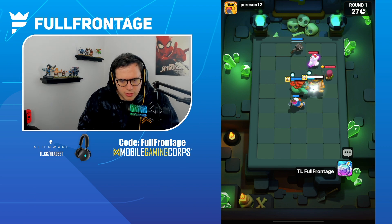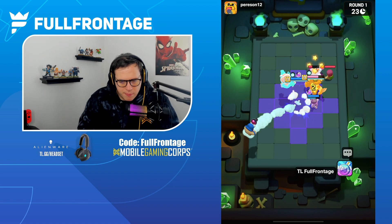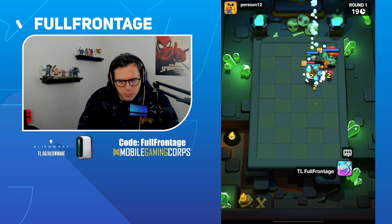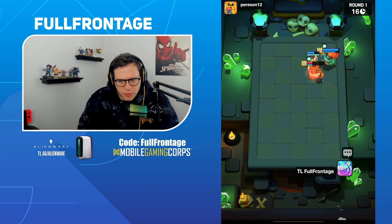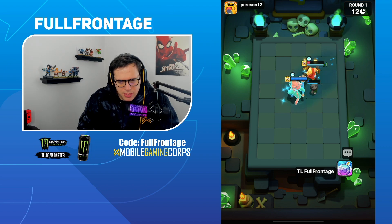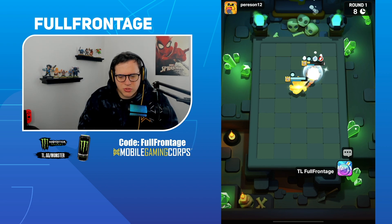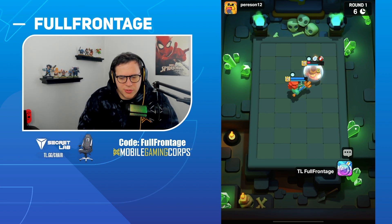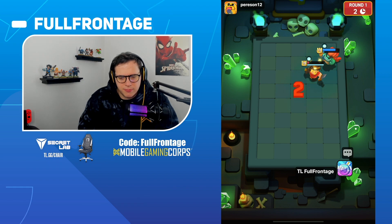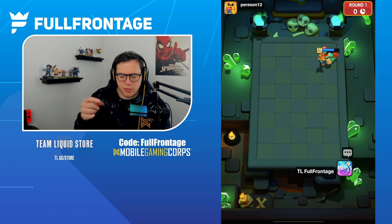We have the energy boost going now, we're going to dash through. Stuns are going to be coming, Bandit is going to absorb onto his King. We get some shots onto the King again, we absorb — he still gets the super off, but we have plenty of health to take this King down. Wave Master supers and boom — round one goes to us.